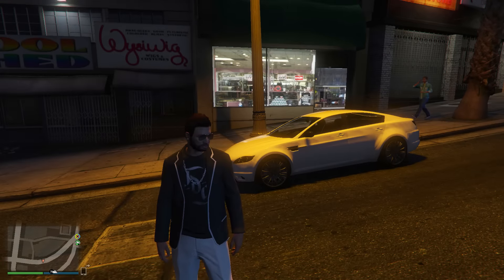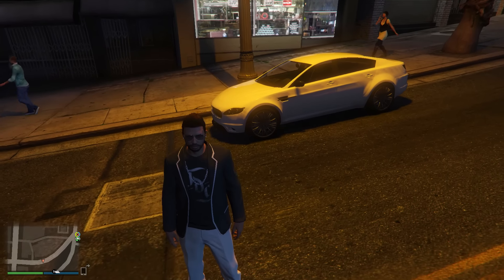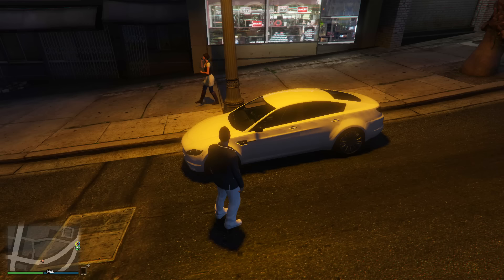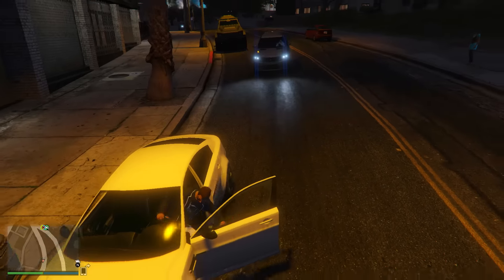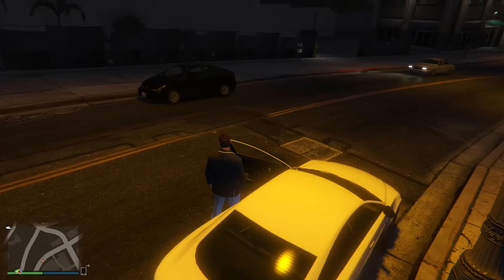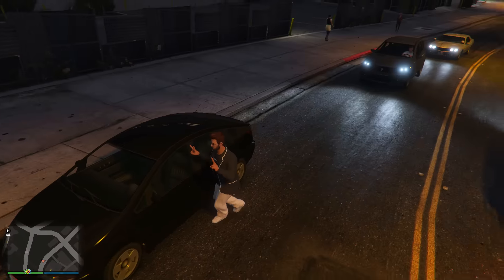Moving on to the third and final trick in today's video — this allows you to smash windows whilst holding any animation. It is a very weird trick, but for some reason it is only just being discovered. What you want to do is find a random car on the street which you have to smash the windows off to break into, stand near it, and hold any animation you want to use. As you're holding it, go ahead and try to access the car, and your character will continue to hold the animation as they smash the window and get into the car.